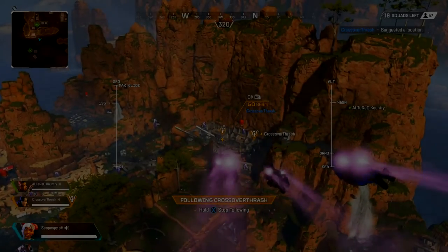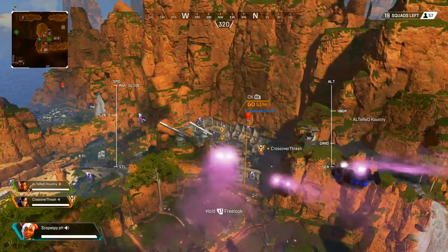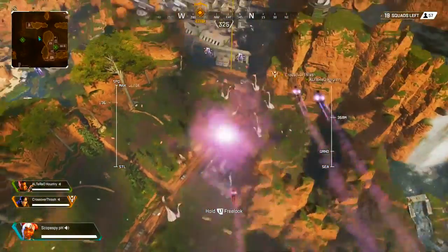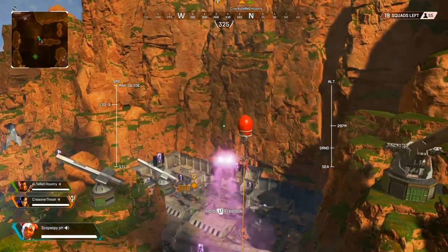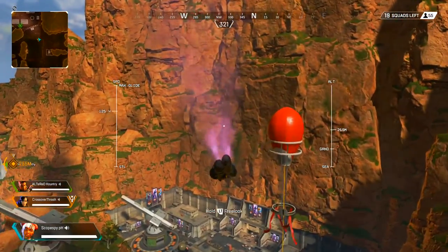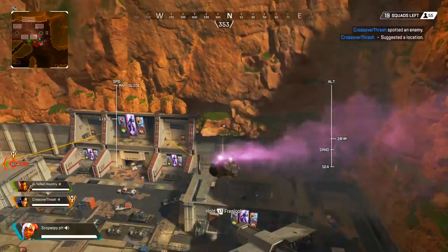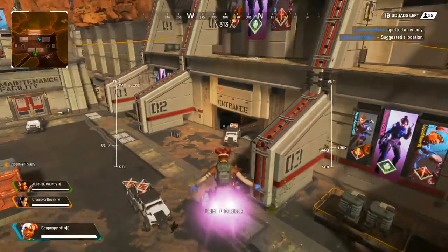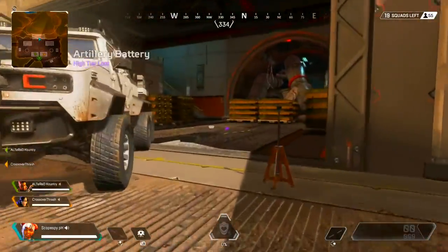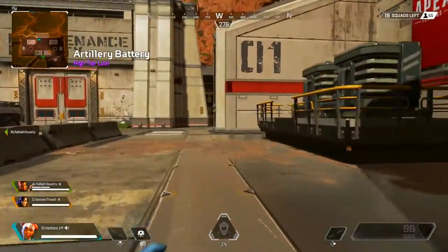What's up guys, it's Scopespy here bringing you some more Apex Legends gameplay. Today's video is going to be me playing Lifeline, going into this match solo so I get paired up with two random people. I've been loving Apex Legends so far — super fun game. They just came out with season one with the battle pass and a new character who's pretty fun. I believe he's Nomad, he's real quick, got a lot of cool skills. I want to commentate the gameplay to better assist people on how to get better at the game and give tips.